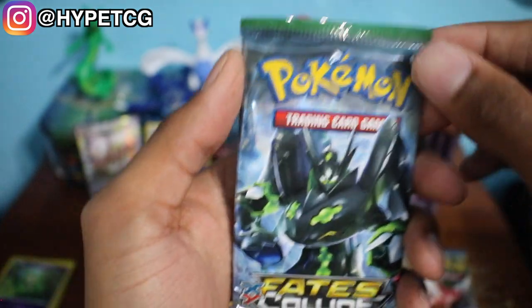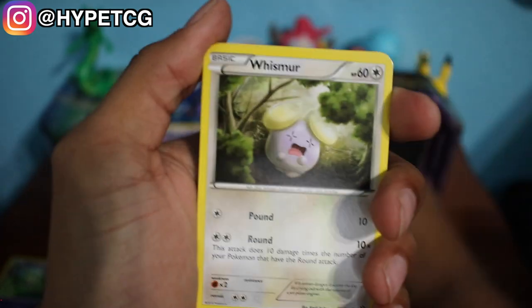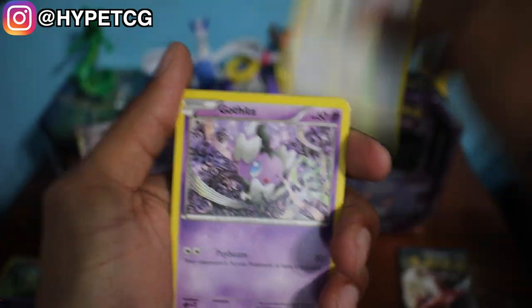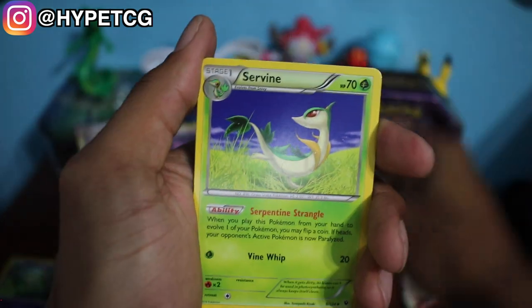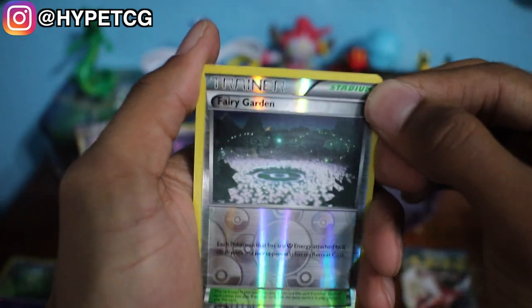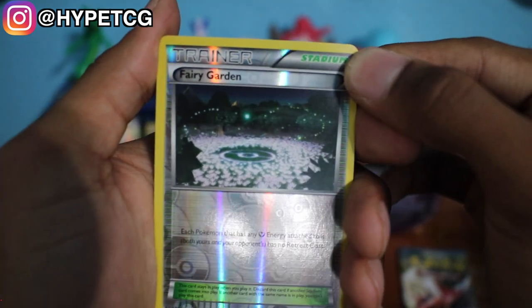Let's get into the next Fates Collide pack, which is the Zygarde pack. We have a Fennekin, a Whismur, a Minccino, a Gothita, a Solosis, a Pupitar, an Energy Reset, and a Servine. We have a Fairy Garden for the Reverse Holo — that's an Uncommon. And we have a Lucario Non-Holo Rare.